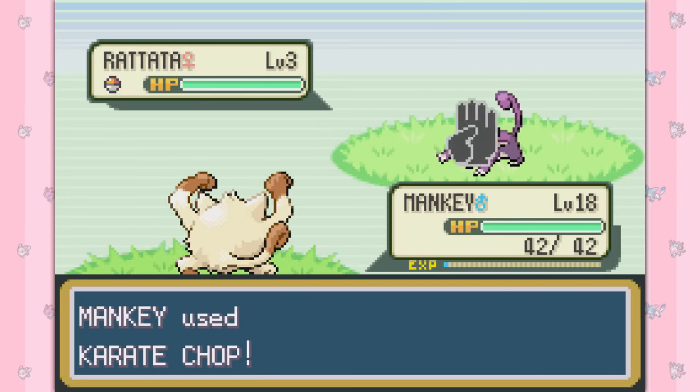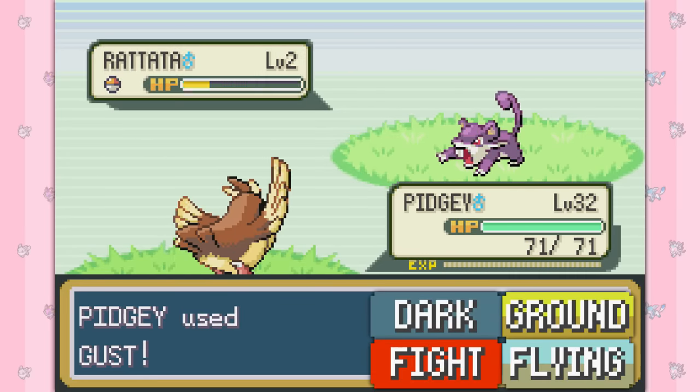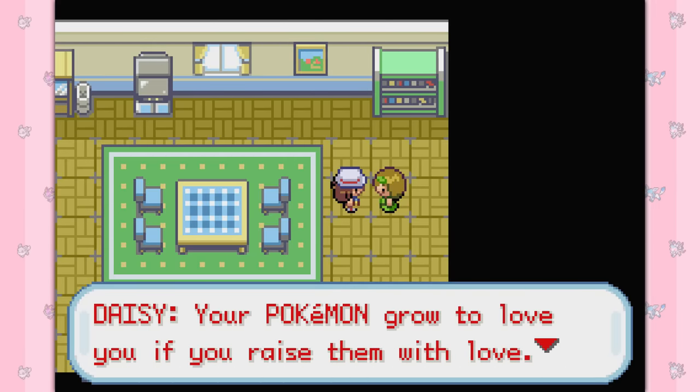Moves that were previously TMs in Gen 1 are now taught by Move Tutors instead. The moves Bite, Sand Attack, Karate Chop, and Gust are now Dark, Ground, Fighting, and Flying type moves respectively. Pokémon can hold items, and the friendship stat is also a thing, leading us on to our next point.